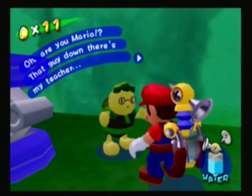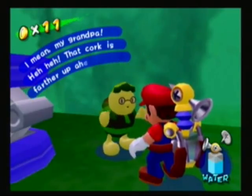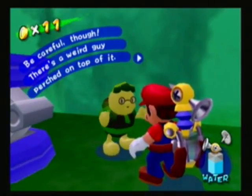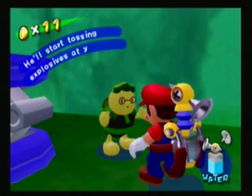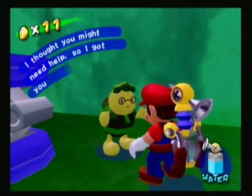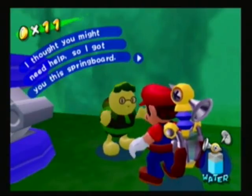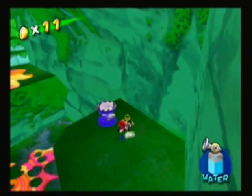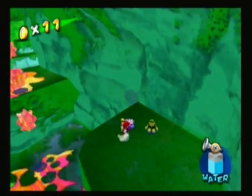Oh, are you Mario? That guy down there is my teacher - I mean my grandpa, haha. That cork is farther up ahead. Be careful though, there's a weird guy perched on top of it - he'll start tossing explosives at you if you get too close. I thought you might need help, so I got you this springboard. If you spray it, it'll shrink and be easy to carry. Please use it! That was my nerd voice - let me know what you guys think.